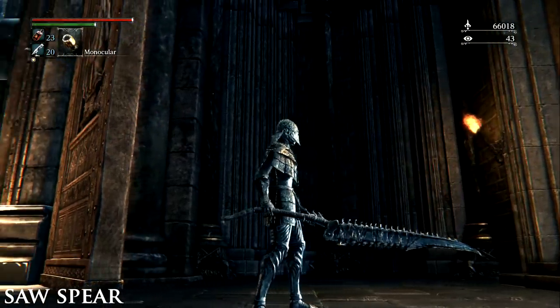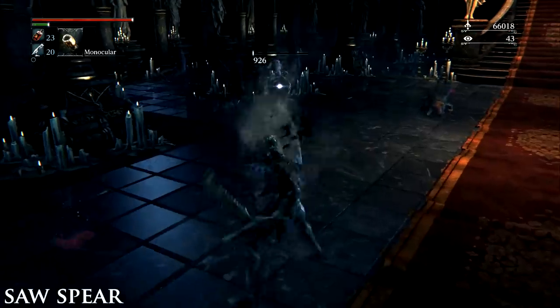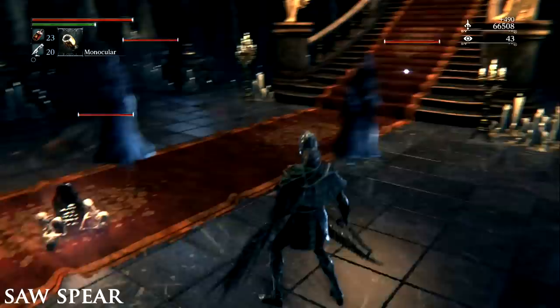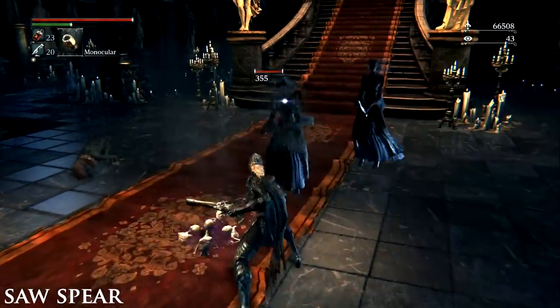The Saw Spear. The Saw Spear can be bought at the Bath Messenger for 1,000 Blood Echoes after defeating Father Gascoigne. Or you can find the Saw Hunter Badge behind the giant boar in the sewers, which unlocks it at the Bath Messenger also. You can also find it on a corpse that needs to be cut down from the rafters by where you meet Eileen the Crow for the first time.